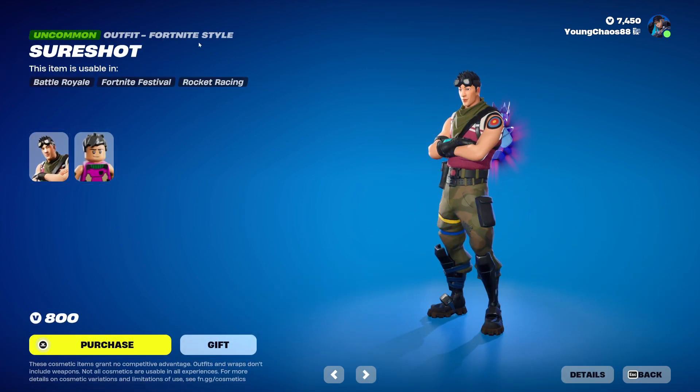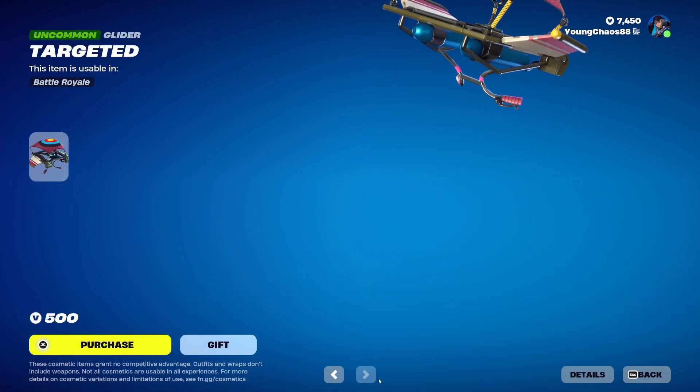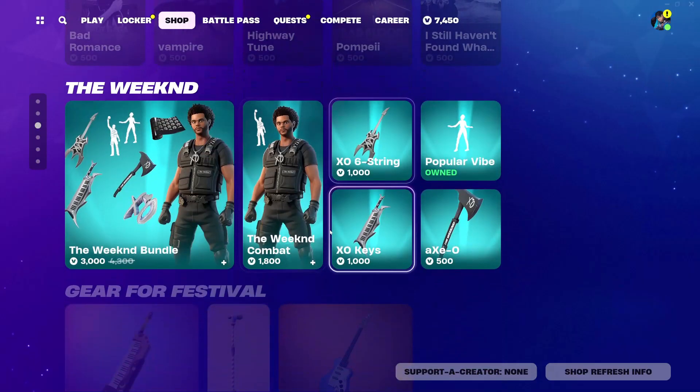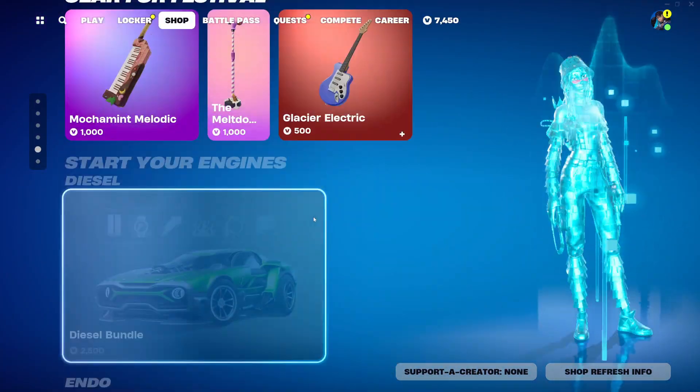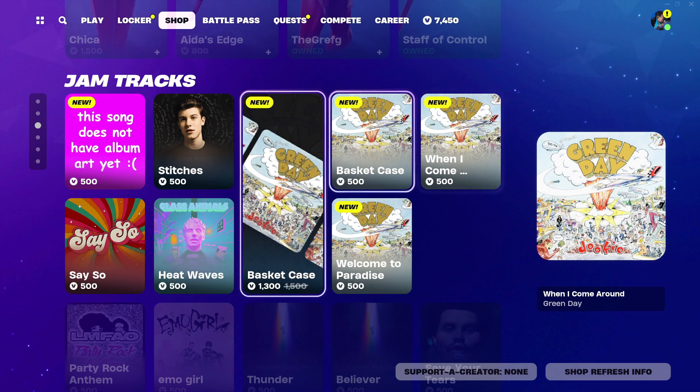Sig also has a Lego variant. Agile Edge is a harvesting tool for 500 V-Bucks. Surshot is a harvesting tool for 800 V-Bucks with a Lego variant. Targeted is a harvesting tool for 500 V-Bucks. And I believe that is everything for today — not a bad item shop! Hope you guys enjoyed. Make sure to subscribe if you're new, leave a like, and hit the bell. Bye!